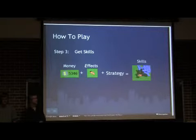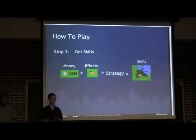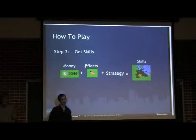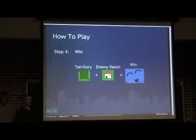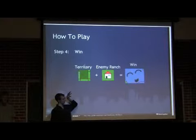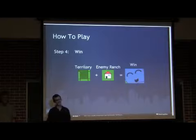Step three is to get skills. Once you have some money, you choose the abilities that you want to use, and hopefully a little bit of strategy. You combine those devastating abilities against your enemies, or in order to manipulate, control, and manage your own rabbit population. There's offensive and defensive things going on here, it's pretty complex. Step four is to win. In order to win, you need to expand your territory one tile at a time, until eventually you've bought the territory underneath your opponent's ranch house. And once that happens, you win the game.